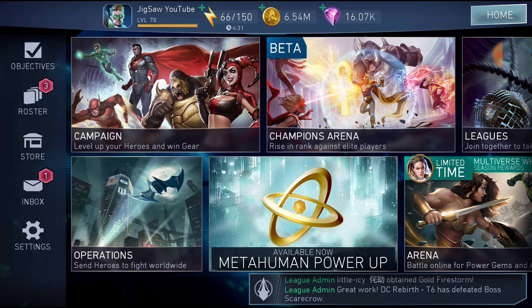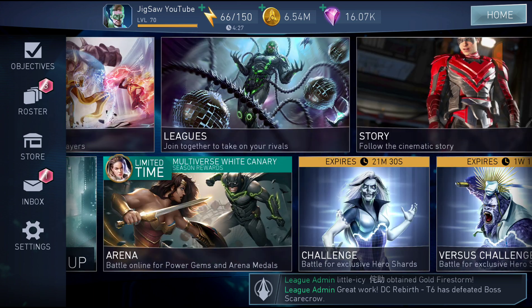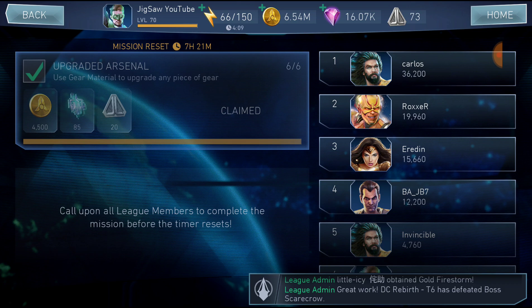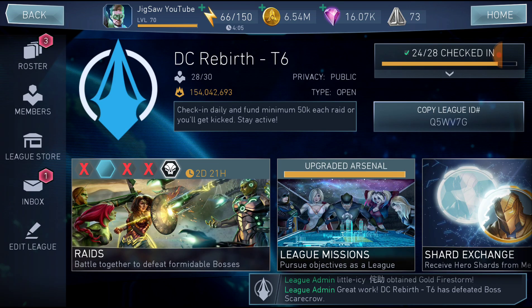You should also join a league as fast as you can. A league is basically a group of players who can help each other with hero shards and get rewards via donations, and you all do missions together. Once every three days you'll fight bosses to earn high-level gears, hero shards, gear materials, and coins. There are plenty of leagues looking for active members, so check in daily and you'll benefit more from the raid rewards. Try to join a league that is doing at least raid 4, 5, or 6.